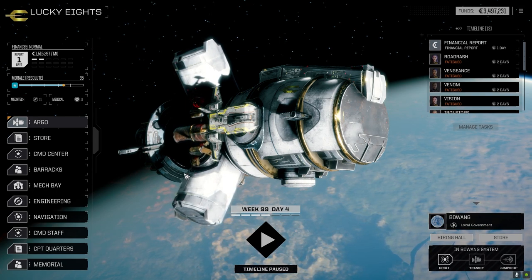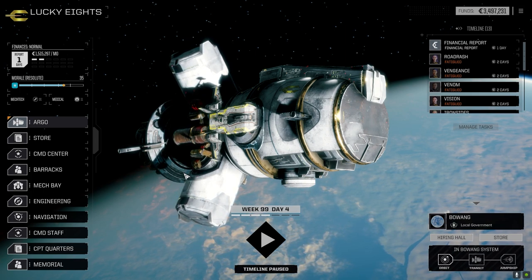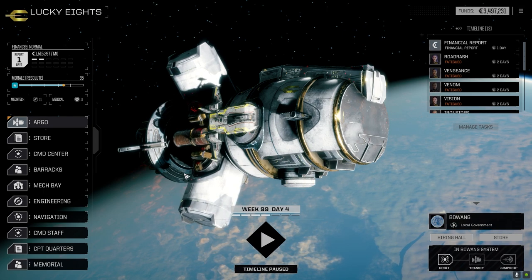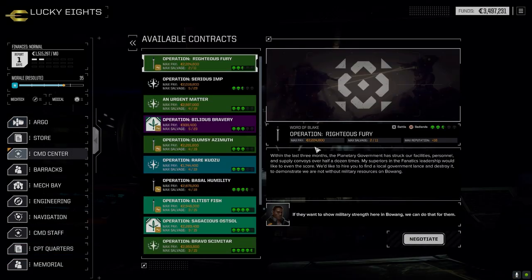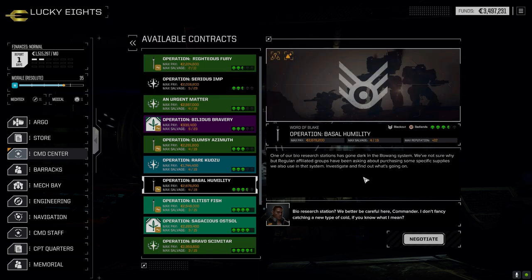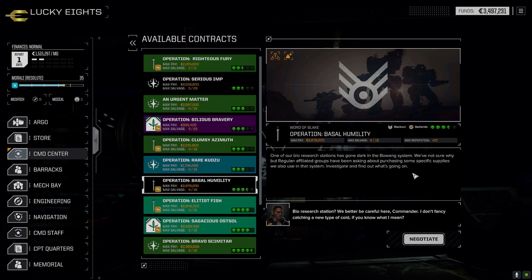We've had two successful missions in a row - they've been quite good, we did really well on both of them. We did have an advantage in the second one; the first one we just did really well. So let's go to the command center. I was going to try this two-and-a-half skull mission against the Regulans, but then there's also a three-and-a-half skull. We've already done a two-and-a-half against Word of Blake, so I think we should be able to do a three-and-a-half against the Regulans. Let's go with this one today.